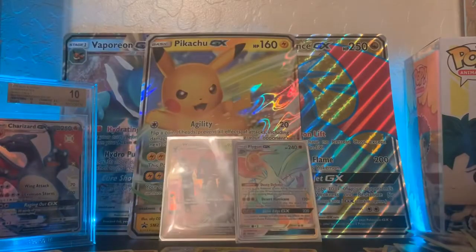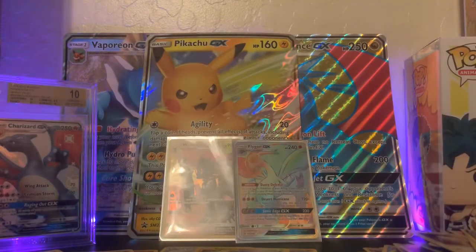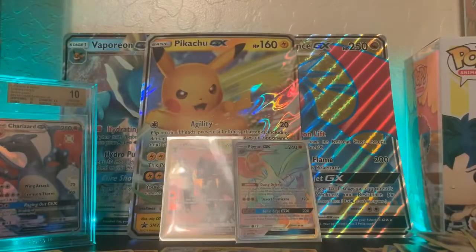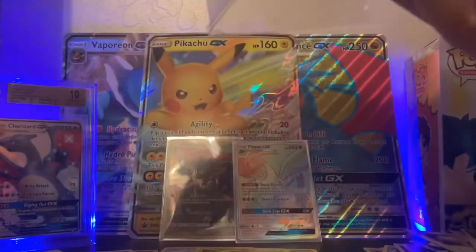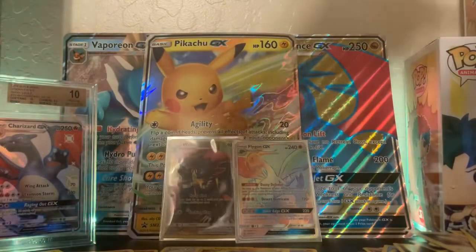We'll find that out shortly. I have three other Elite Trainer Boxes that we can do in the meantime. This is kind of a short video, so we're going to open up this Mewtwo pin box of Shining Legends — why not? We have a Mewtwo pin and a Mewtwo promo — very beautiful — and then the Shining Legends packs.